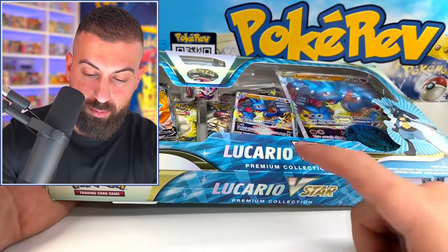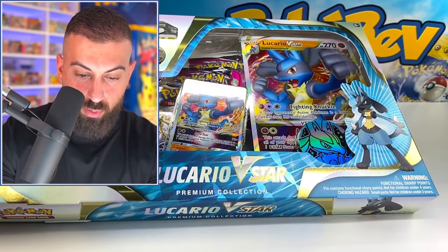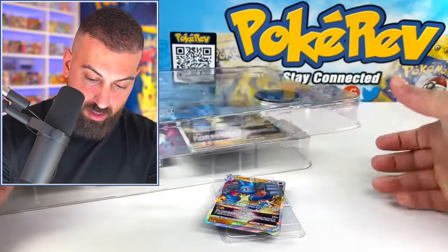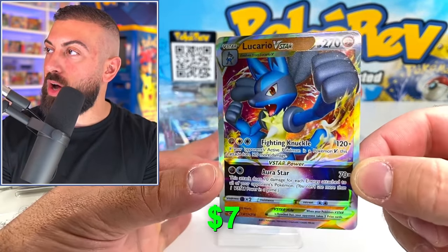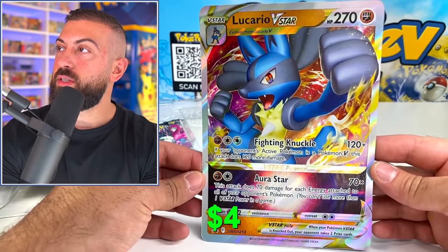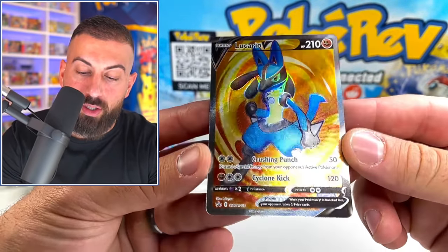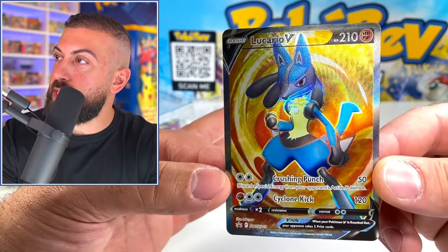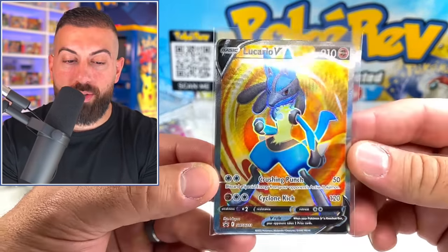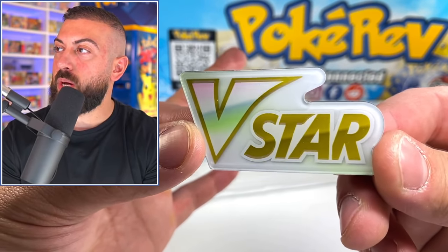This is a pretty crazy collection box — it's a premium collection box, so it has a lot more stuff. I'm seeing a really cool full art in there, a V Star as well. Lucario! There's a lot of stuff, let's just get this open. First up: Lucario V Star, very nice — that's a pretty decent value, around seven bucks. We also have the Jumbo version. Now we have this really cool pin. Wow, that's a really nice Lucario V full art card — I like the swirl background. And even this card is like $6 right now just raw.